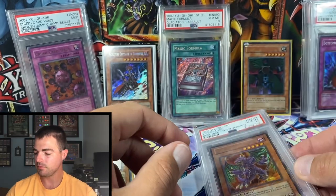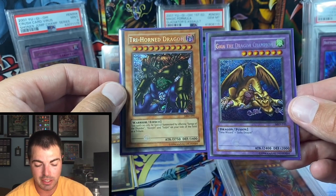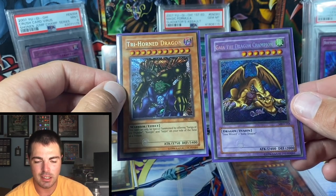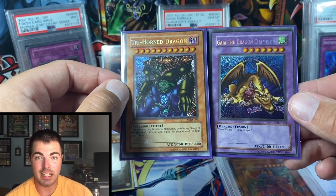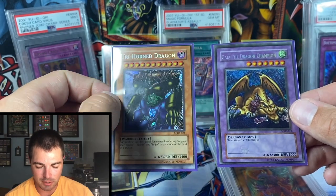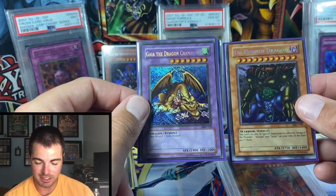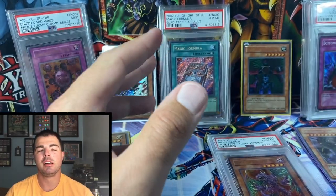For number 4, we have a real treat — a lot going wrong here. We have Trihorn Dragon on a Gate Guardian artwork, and Guy the Dragon Champion on a Thousand Dragon artwork, with no Eye of Anubis reverse foiling, and they are not factory cut. The story I've always heard is there was one sheet of this printed, and the person who had it got them cut by a laser cutter, square-cut, then sold them off as a pair. I got this pair for around $60 many years ago and I'm very glad I did.